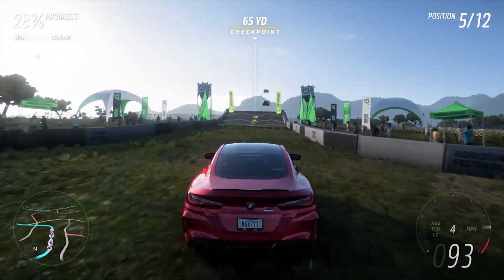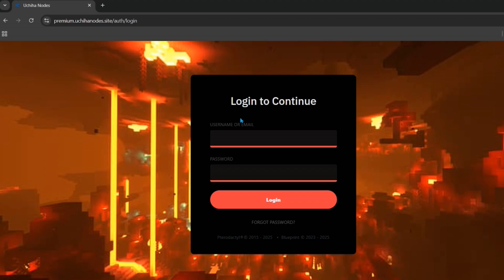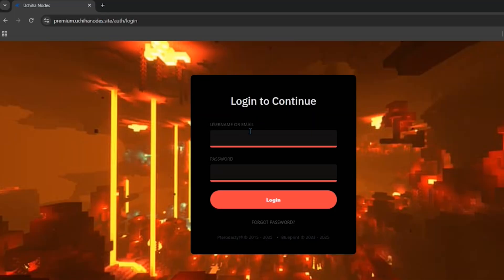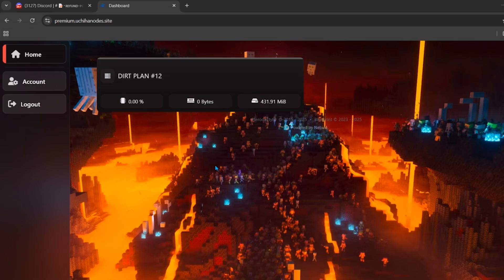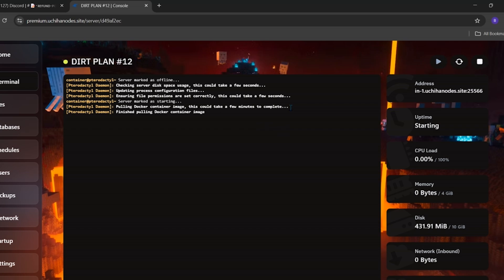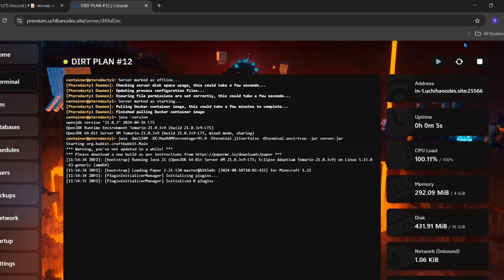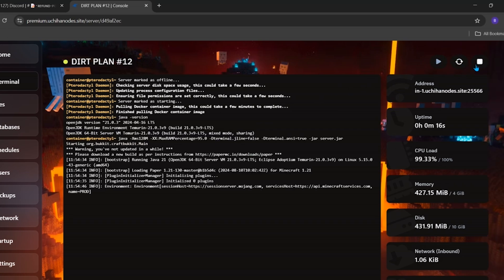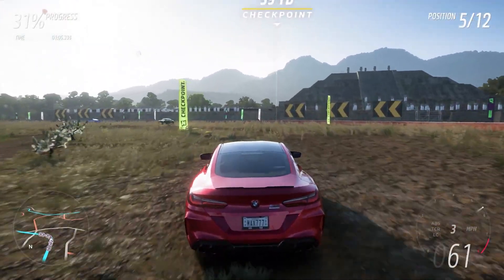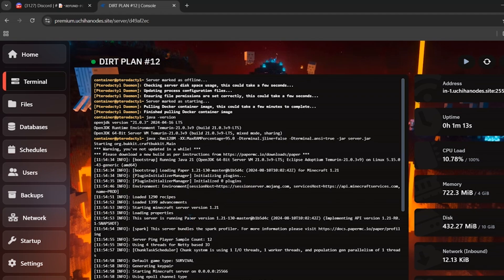After getting the server, open the panel by visiting their website — the link will be in the description. Enter your email and password and click the login button. The server will already be created — click on your server to open its main panel. To start the server, click the start button. You can also restart or stop it from here. Copy the main IP and share it with friends and family you want to play with.